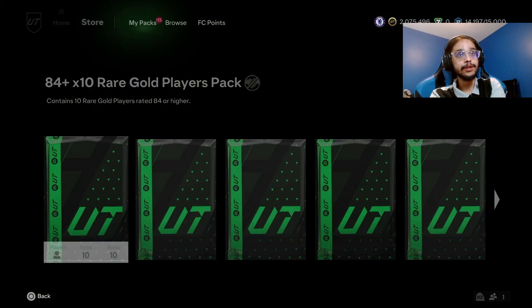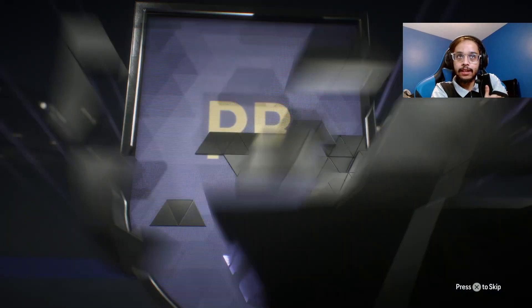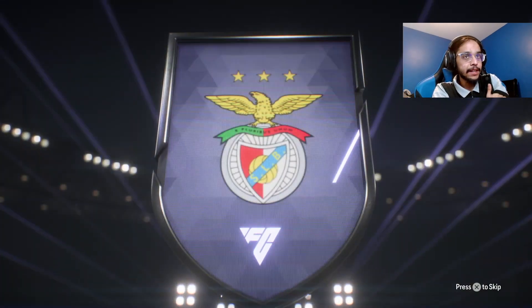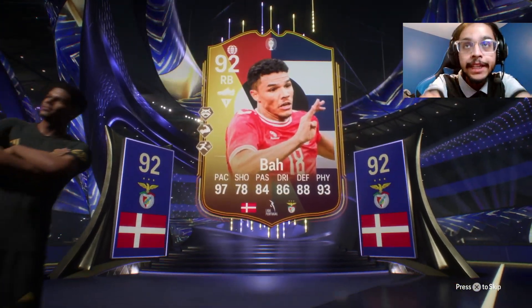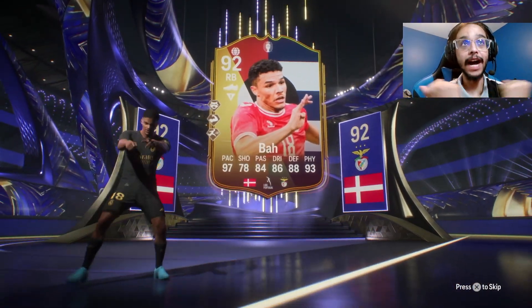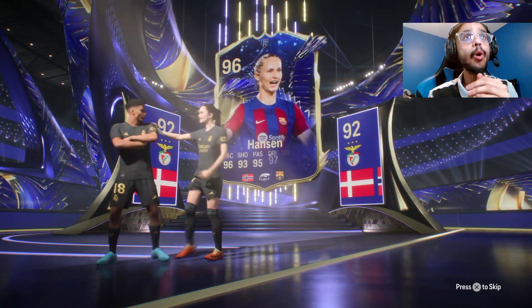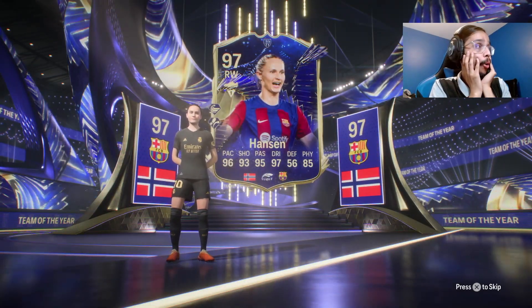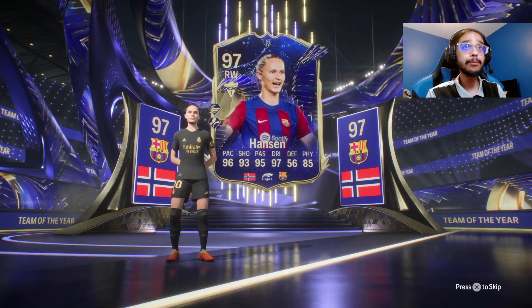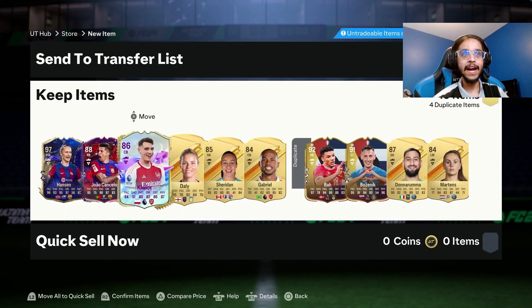Last 84 x10 — come on, give us another Footies. It's not a Footies — I think that's a Team of the Year. Come on, just give me Rooney. I put him into an exchange by accident last time. Who is that? Oh my god — we got 97 Hansen! What a pull, I forgot she was in packs.